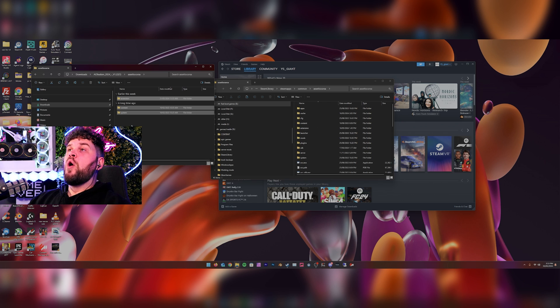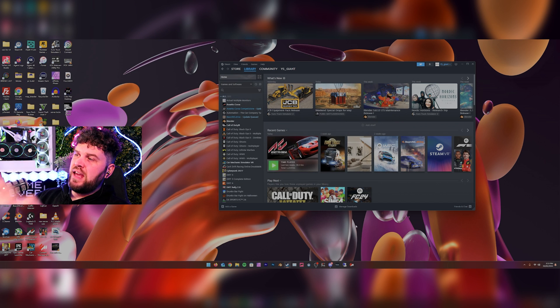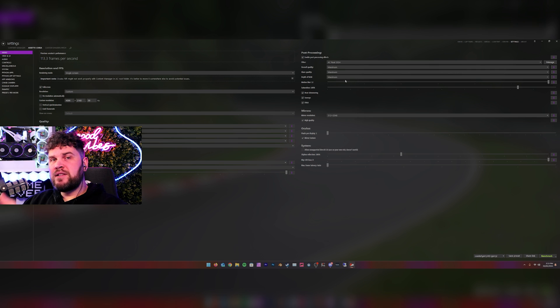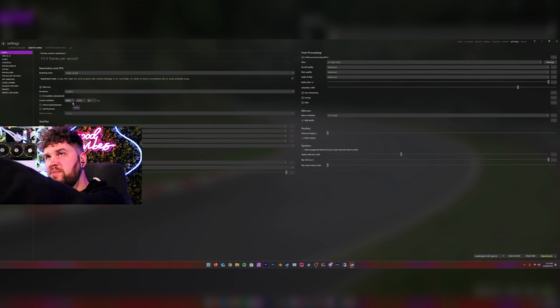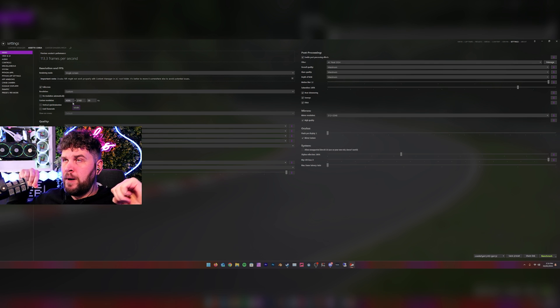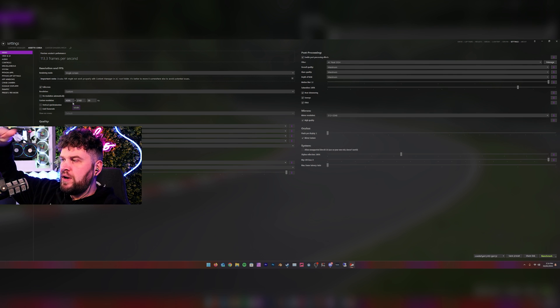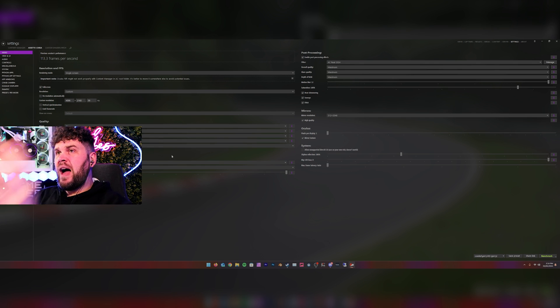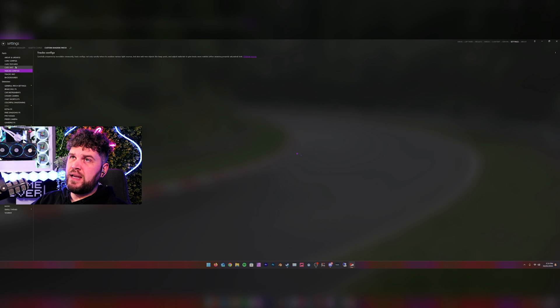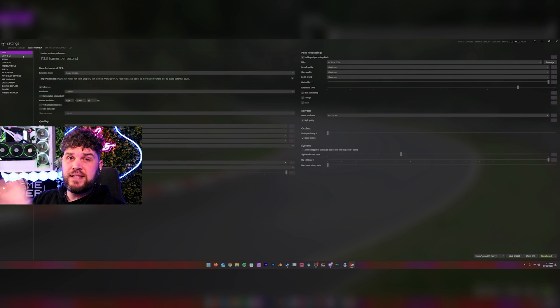I'm going to leave a link for all my graphic settings in the description. If your PC has problems running it, I recommend heading to the Video Settings in Assetto Corsa and turning some settings down from maximum to minimum or medium depending on your PC specs. Make sure your custom resolution is set to your actual monitor — mine is native 4K because I play on a big TV. We're currently on ultra-wide, which is why we have blur top and bottom, as it's a 34-inch ultra-wide with a custom ratio. I'll leave a link for all my video settings in the description.